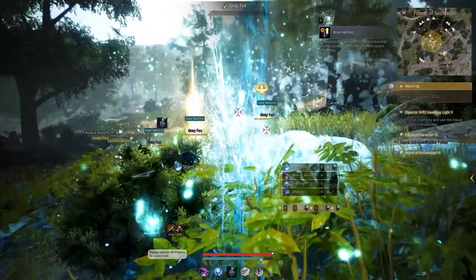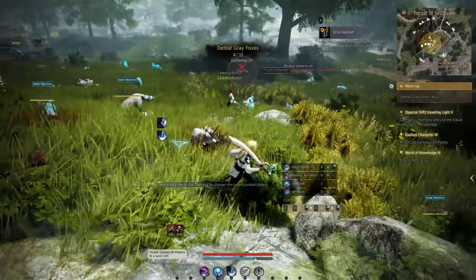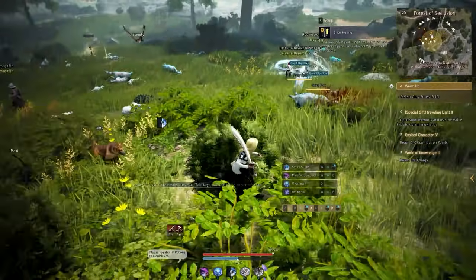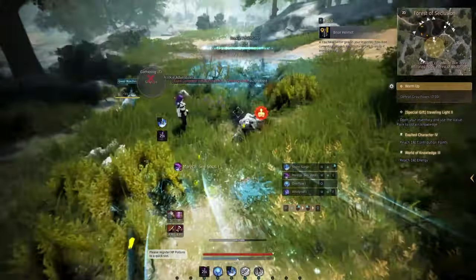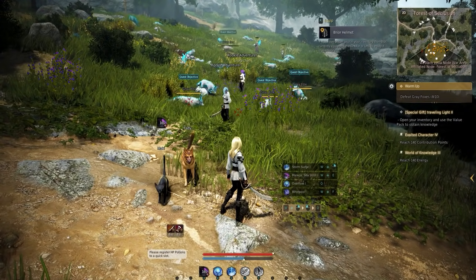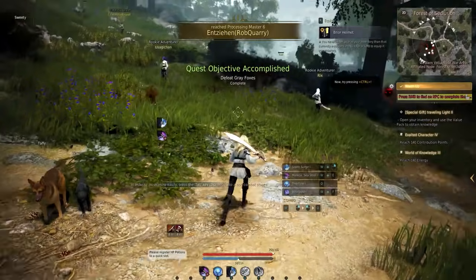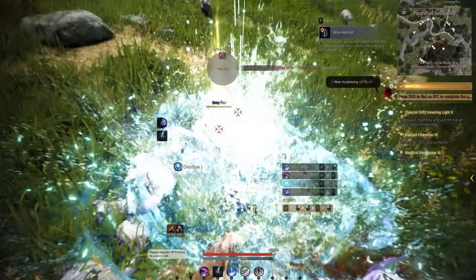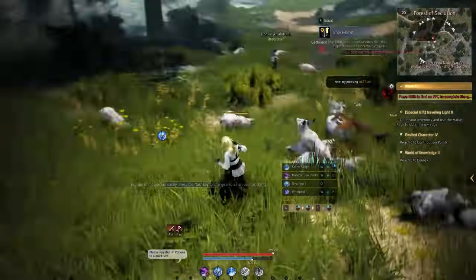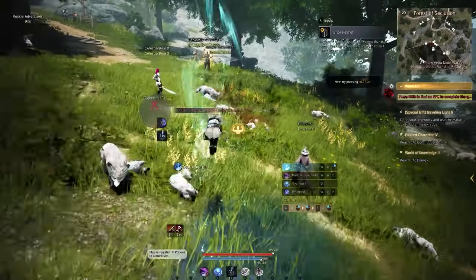First ability: storm surge — W and right click. It's got about a 10-second cooldown. Another ability is the sea stroll, which is pretty sick. And I was just kidding before when I said I turned into a dolphin — there's actually a dolphin at the end of it. At the very end, you shoot out a dolphin. Q is overflow — it's AOE. And W and F is whirlpool — a little spinny move. All of those have cooldowns.